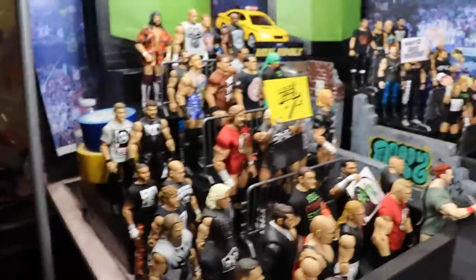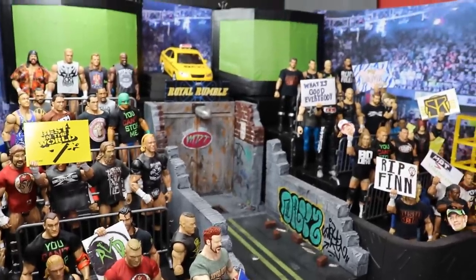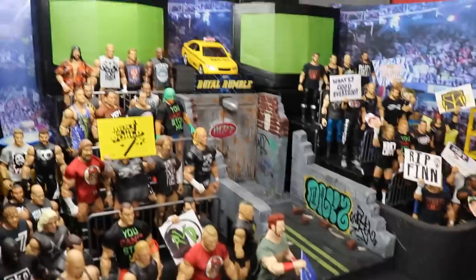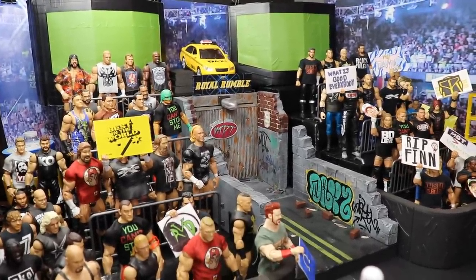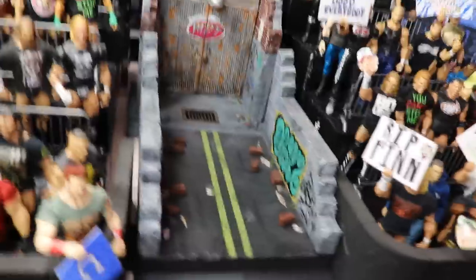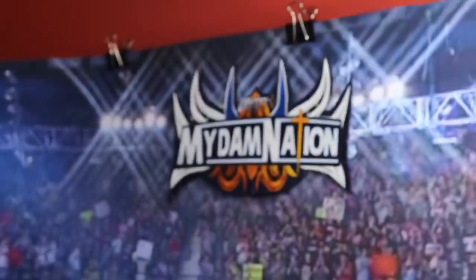We added the MDT Royal Rumble signage and a taxi to the top, because the Royal Rumble 2000 had a taxi as well — shout out to Mac Decals for inspiring that look. You'll see the guardrails, the crowd members, and the signs. I really love this look — it has a cool depth effect. The taxi came out really nice. I love the Royal Rumble sign over the stage, the entrance ramp, and then the two titantrons. I love how there's a road from the entrance ramp — it's like you're on the road to My Damn Nation.